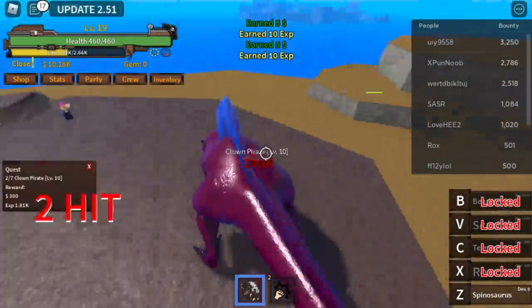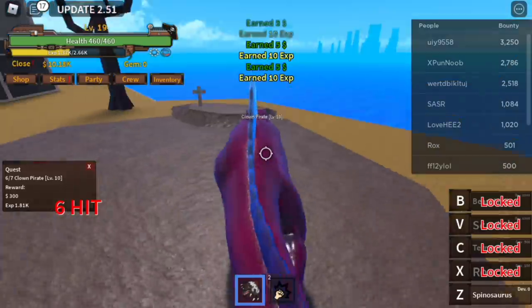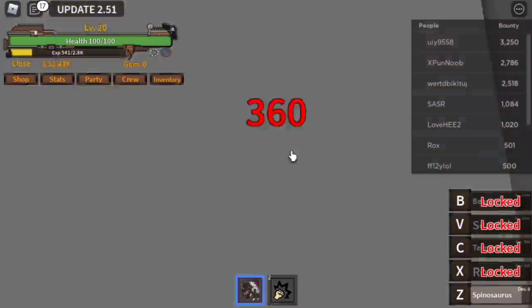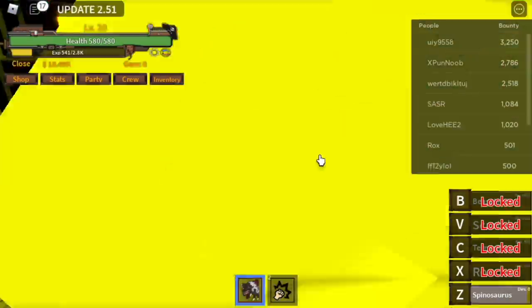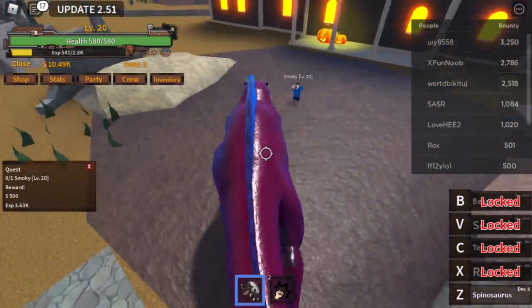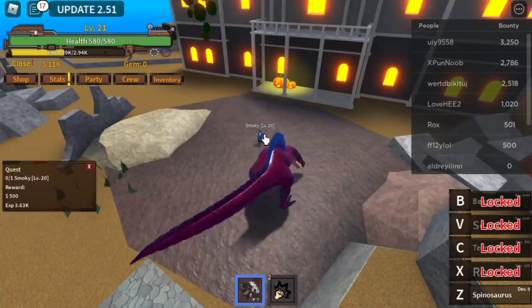Okay. So the goal here is to reach level 20. And when you reach level 20, you can start defeating Smokey. Stat check: 80 power foot. So far, you don't need to put stats on defense, because whenever you transform, your HP increases. Just 3 left clicks, and that's enough to defeat Smokey.